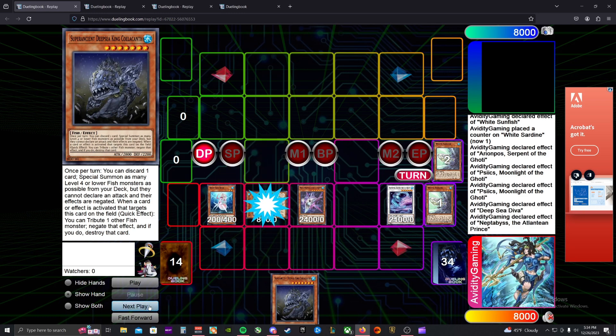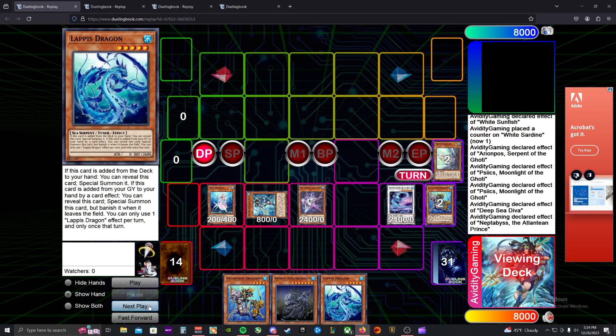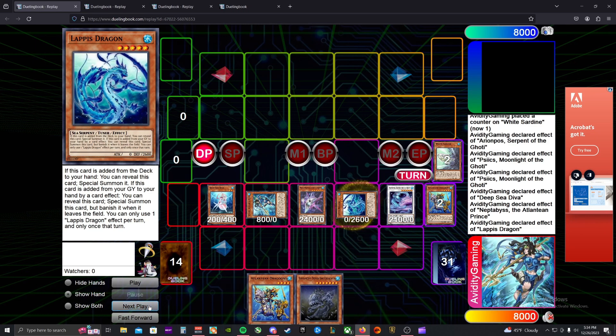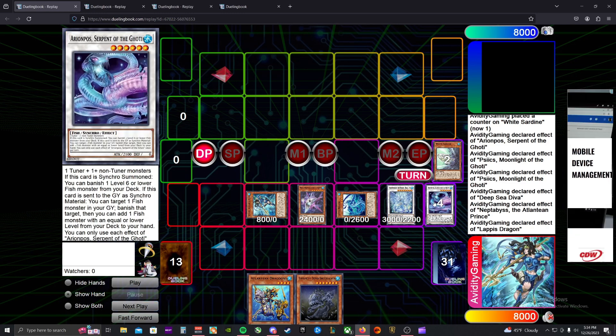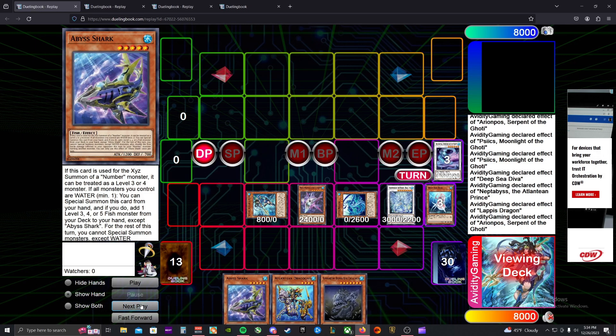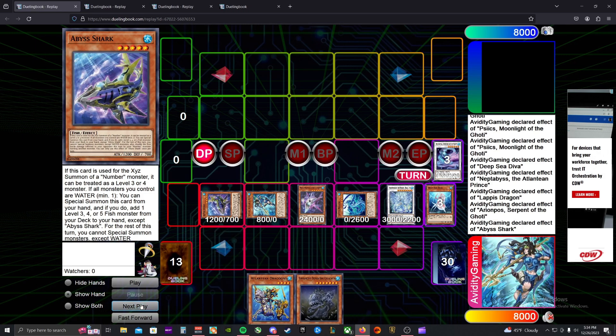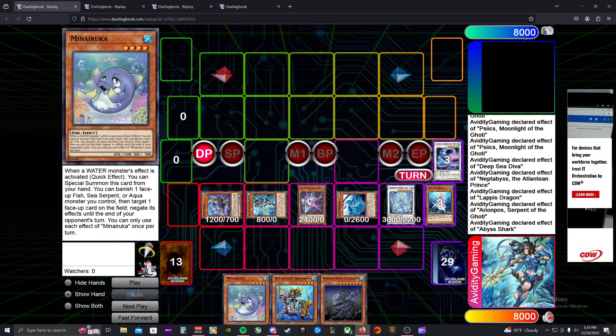We special Deep Sea King out with Abyss Keeper and can happily tribute that Abyss Keeper to negate any targeting effects. Continuing on, we normal summon Deep Sea Diva, which specials Prince. Prince sends Dragoons to add Dragoons, then Dragoons in our graveyard adds Lapis Dragon. We reveal Lapis and special it out, then use Deep Sea Diva and the Goatee Synchro to make Dragoite. When the Serpent Goatee is sent to the graveyard for a synchro summon, we can banish a water from our graveyard and add a fish from our deck.